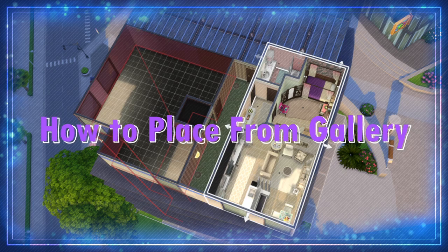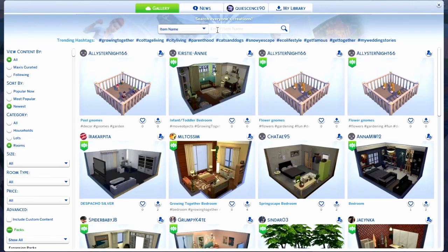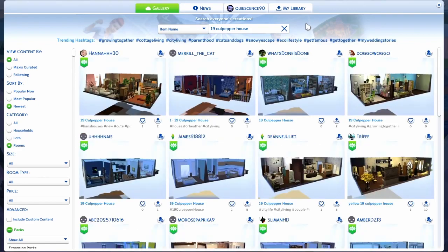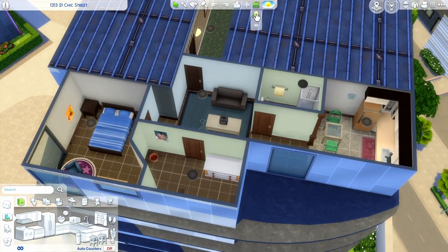Firstly, you can't actually share apartments as-is on the gallery. Instead you'll find them as rooms. Usually you could just search for the apartment's in-game name and find several simmers have already remodeled the whole place beautifully. Save the ones you like to your library and go ahead and click the little hearts too — it's the simplest way to show your support for fellow simmers.